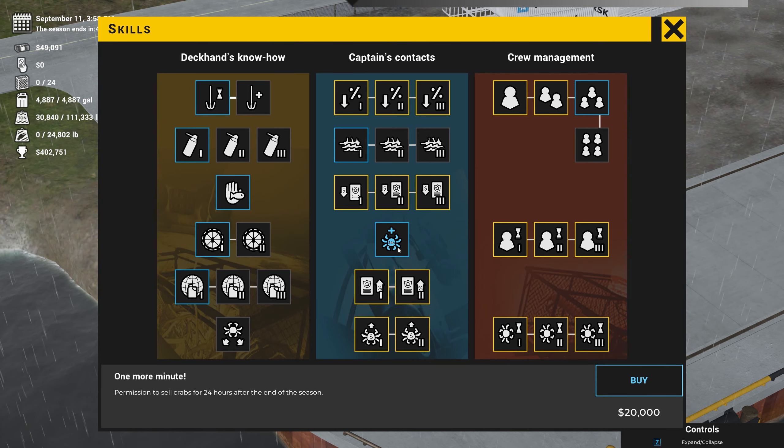Let me get a 20% fine reduction just in case we do get a fine. Permission to sell crab for 24 hours after the end of the season is $20,000 — let's buy that, because we're coming up to the end of the season. If I happen to go over it'd be bad not to be able to sell the crab. The ability to check crab properties without lifting them is $100,000 — I guess I'm not getting that. Lower fuel usage when sailing at faster speeds — I could get that to save on fuel when sailing in and out of Dutch Harbor.